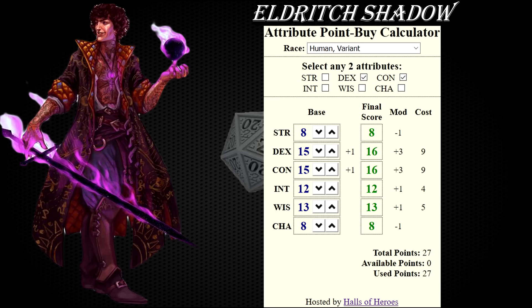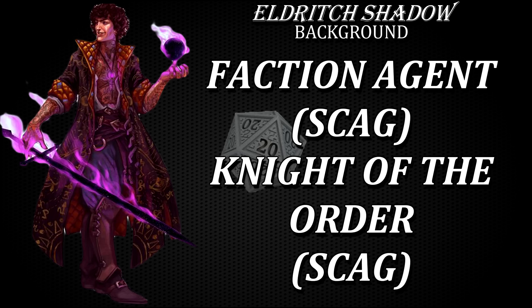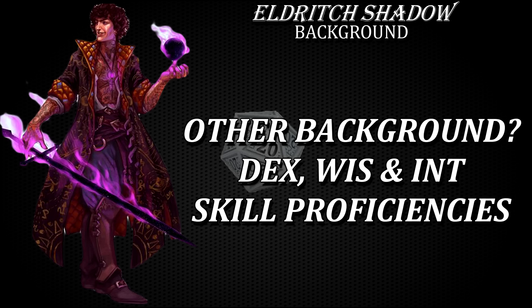In terms of background, I don't think you will need or even want to annoy your DM with those Ravnica backgrounds for this character in particular. Instead, Faction Agent or Knight of the Order from Sword Coast Adventurer's Guide are very flexible and a good fit both thematically and mechanically. As a rule of thumb, if you do take some other background, aim for dexterity, wisdom or intelligence skill proficiencies, as those ability scores are the highest for this character.